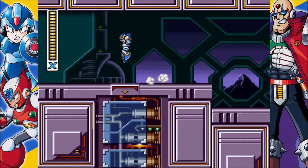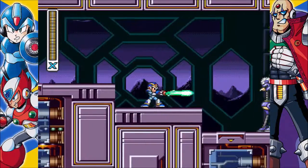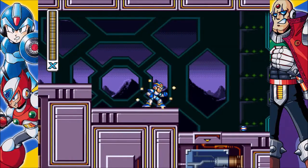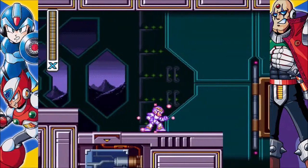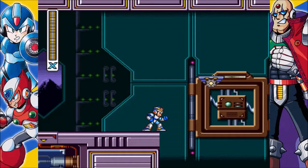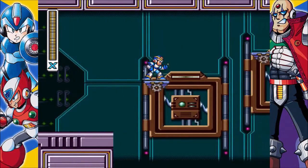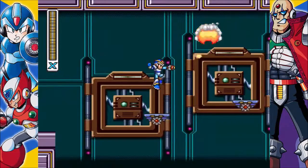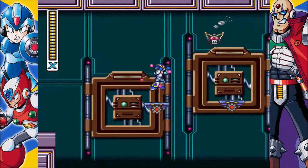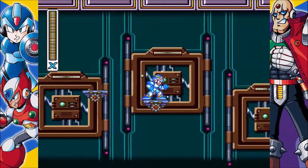When you exit Mega Man X and re-enter the password — say if I beat Sigma 1 and entered the password — you still have to start from Sigma 1 when you replay the game. So basically you can't save in between Sigma stages, which is kind of a bummer. I powered through Sigma 1 but had to use two sub tanks, refilled one, so I have three.